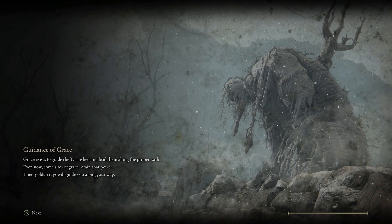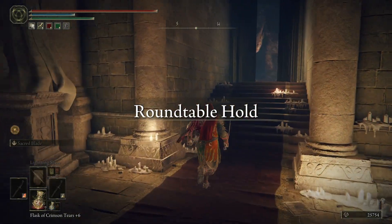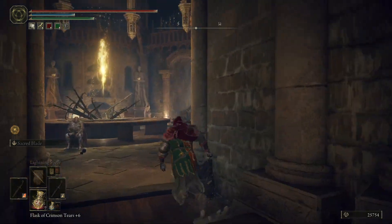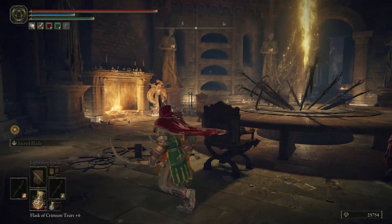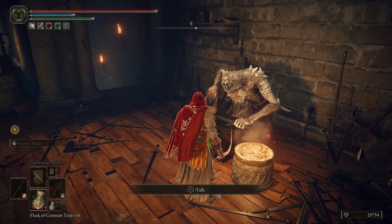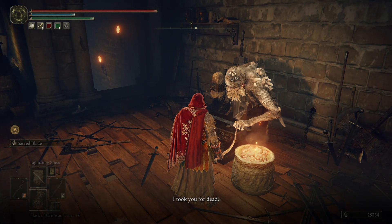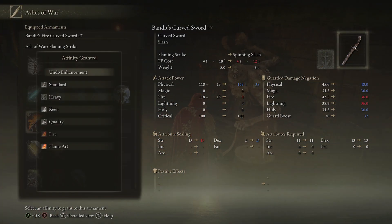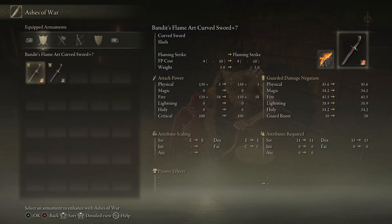I'm going to try and see if I can change my flame sword — the left hand one. And I went the wrong way. The guy that sold Incantations is gone. We'll have to do his quest before... I think if you don't do his quest in a certain time, he actually can die. If you do Flame Art, it scales off Faith. That actually will do a lot — more damage. Physical and fire. So let's do that.